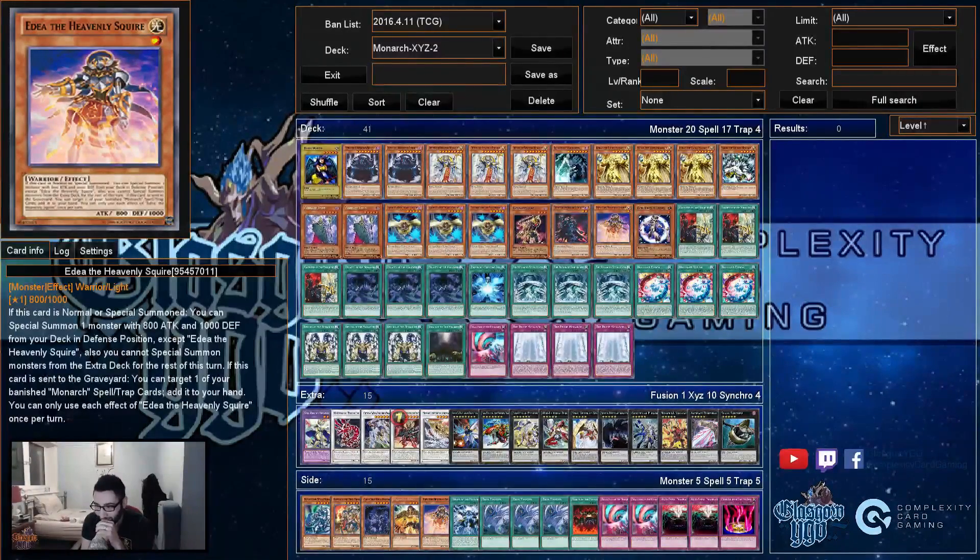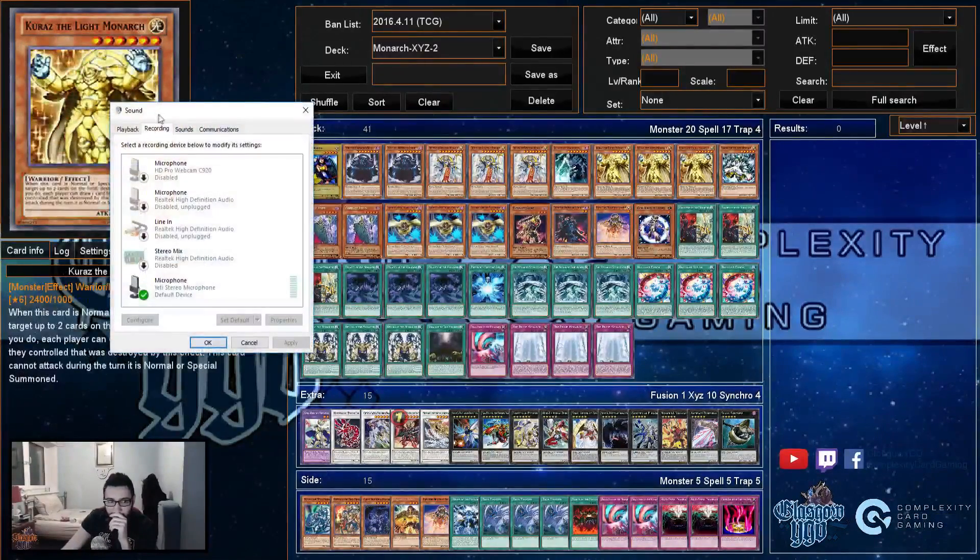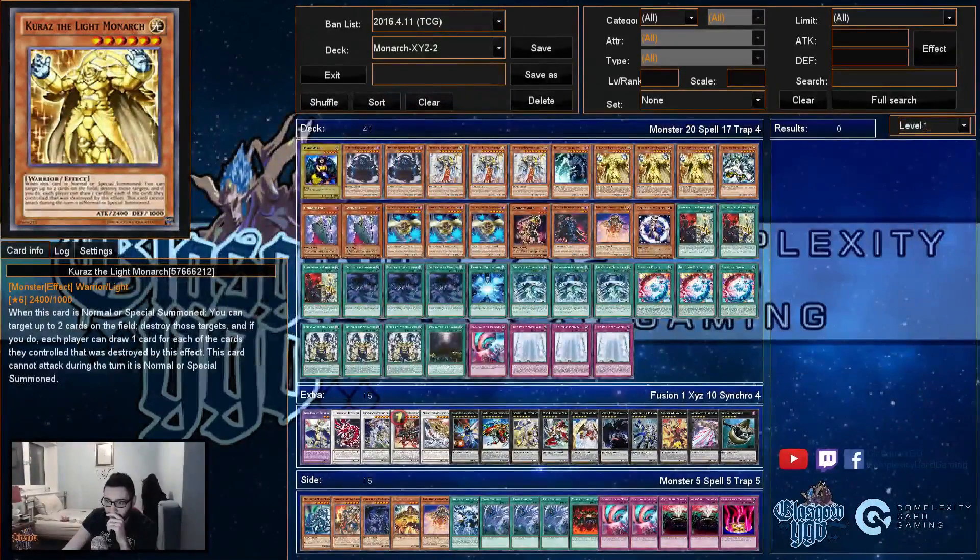The other weird play: Erebus adds Illusory Snatcher from grave, chain Durandal to shuffle to bait out my opponent's Aether. He Stormforths Aether onto my Durandal. Then I draw Gofu, summon it, tribute it for Dark Witch, chain Snatcher, and make a Valkasaurus with them.